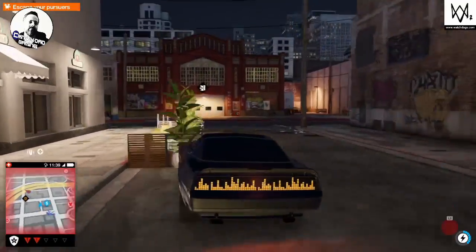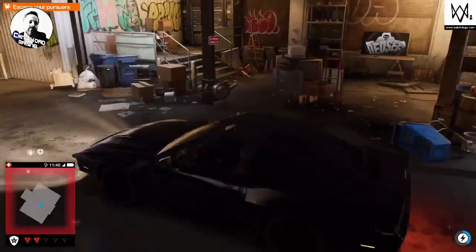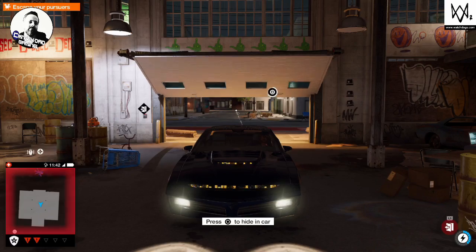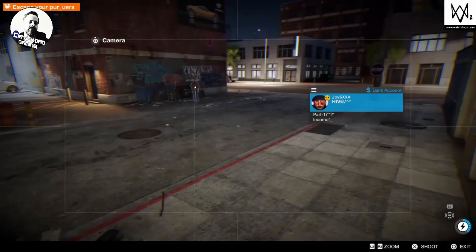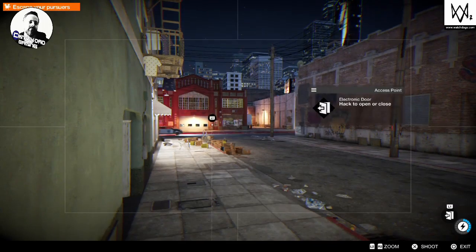Once you come around this corner, you'll see there's a garage door that you can actually open using your hacking skill. Once in here you can close the door down — this is actually a garage used by DedSec in certain parts of the game. While you're in here the police are still searching for you, but you're going to give yourself a little bit of breathing space.